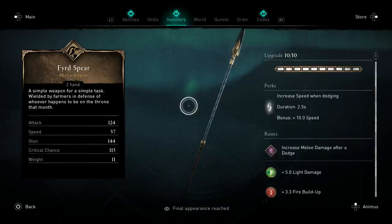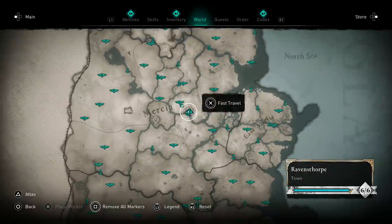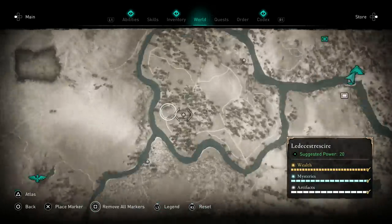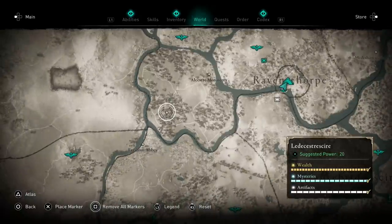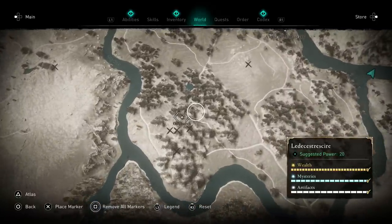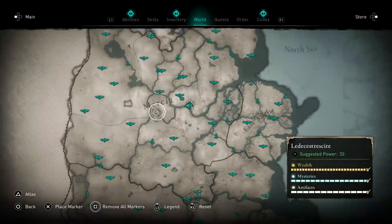To get this spear, it's super early — it's right next to the settlement. You'll actually visit this location during one of the first main story alliance quests. There is a locked door as part of the quest, but you can get the spear without being on the quest. The location is called Off Church and it's right next to the settlement.